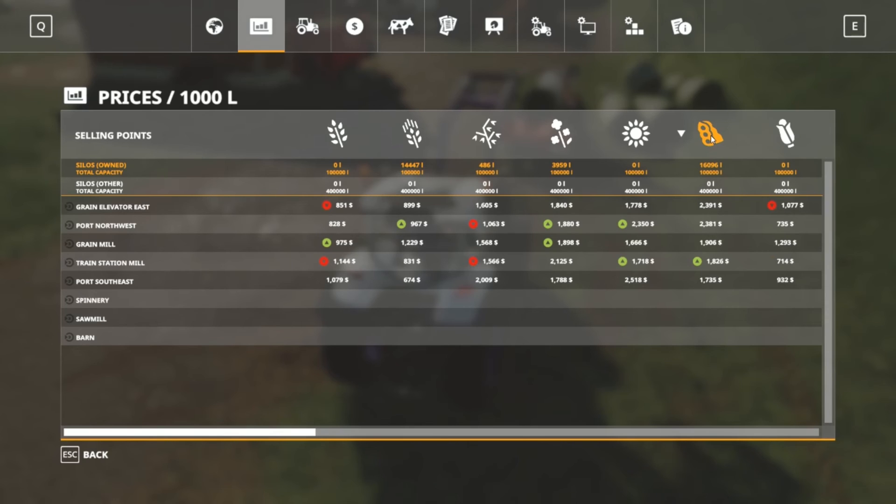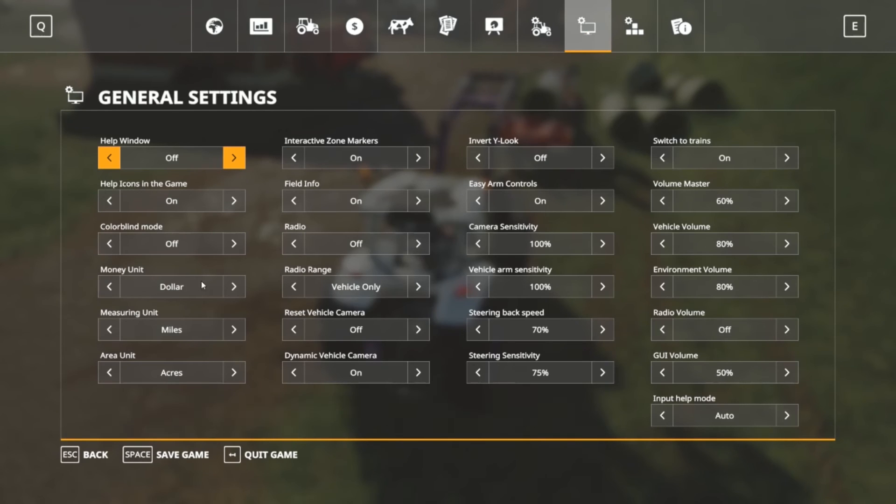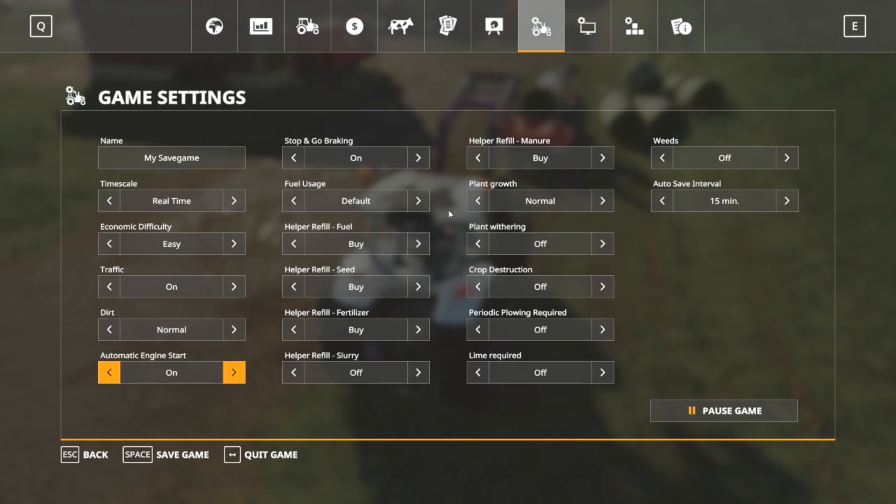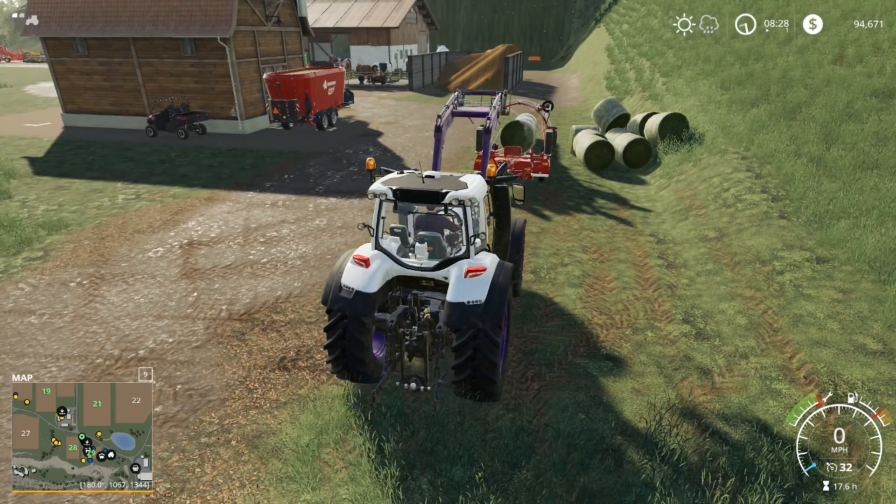Soybean prices are down now. Did I get changed back to hard mode? Economic difficulty: Easy — okay sweet. That's normal. Okay — I don't do these settings very often so I forget. Oh, there's the pause — I keep forgetting where that is.